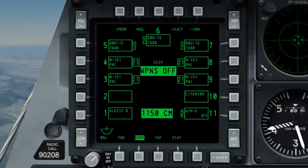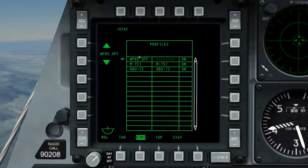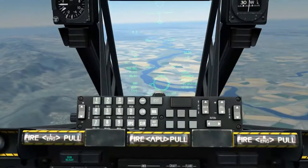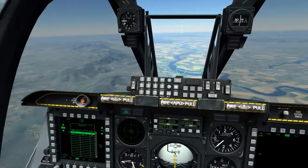Now that the DSMS status page functions have been explained, we'll move on to the profile subpage, which we can see on OSB1. In the profile subpage, we can see all available weapons profiles listed, which we can cycle through using OSB19 and 20. It's in this subpage that we can edit, create, and delete weapons profiles. With a profile selected, we can see 'view profile' at the top to view information relating to the profile, and 'active profile' on the left, which will simply enable the profile — as if enabled through the DSMS status page or cycled using DMS left and right with the HUD as SOI.